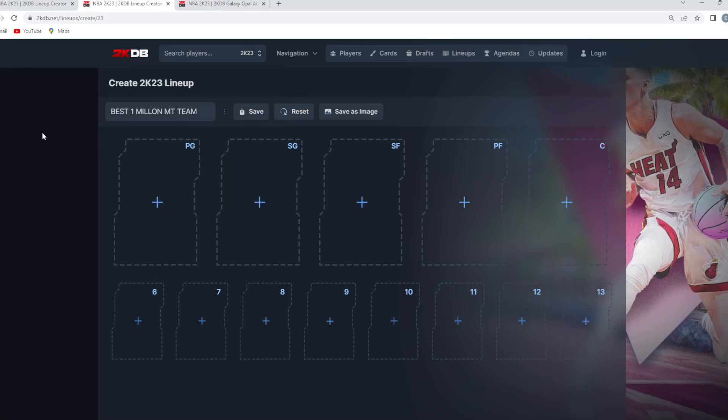In this video I'm going to be building the best possible team for 1 million MT in NBA 2K23. After the new out-of-position drop, a lot of the point guards have been dropping in price and you guys can build a really good team for 1 million MT — honestly a very capable squad for going into Unlimited and having a lot of success.